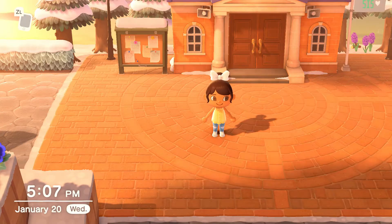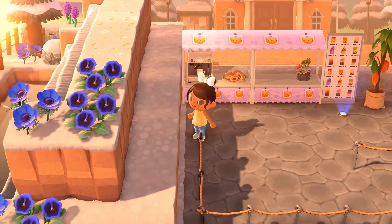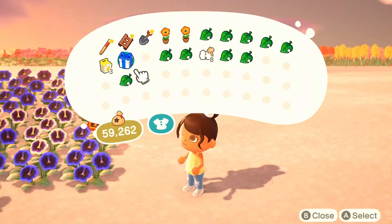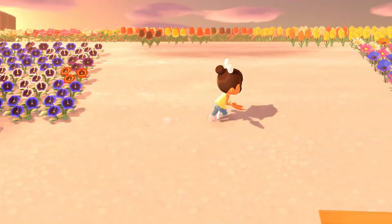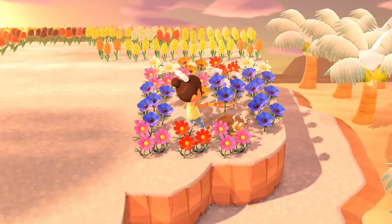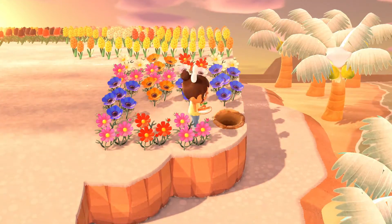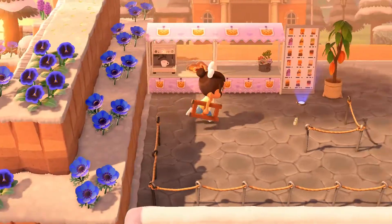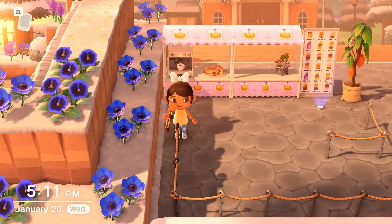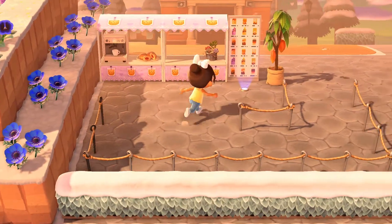I think we are done with my boba shop — actually, never mind, we are not done yet. I realized this area needs more flowers. Here is my stash of flowers. I'm going to grab these blue wind flowers and hope they make my boba shop look nice. I'm done placing the flowers — I placed them with a flower here, then a space, then a flower. I just spaced them out. I think it looks good.